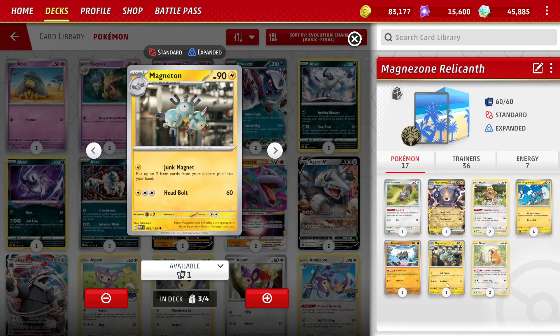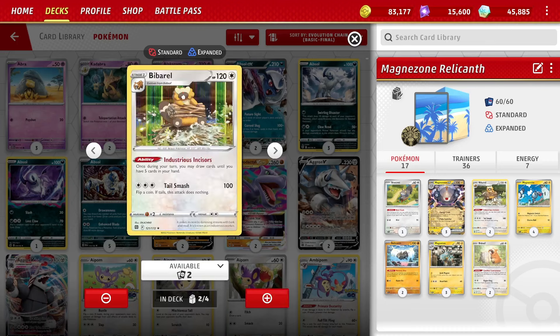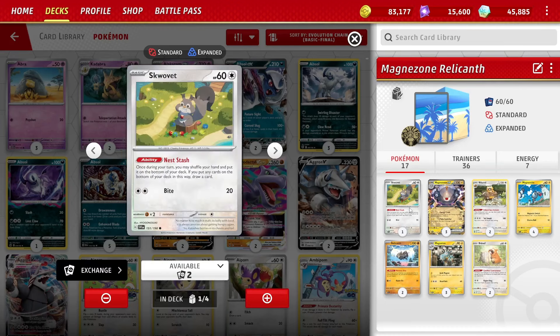Taking prizes is obviously a nice way to win games. For controlling, we have the Stage 1 Magneton, which sometimes we use directly, but usually you want the Magneton for its tankiness and have the Relicanth copy its attack. For one Lightning Energy, Junk Magnet lets you put up to two item cards from your opponent's discard pile into your hand. We also have four copies of the basic, which we're not really using its attack much. A 2-2 Bibarel and one Skovit gives a decent draw engine, and Skovit helps keep from decking out as well.